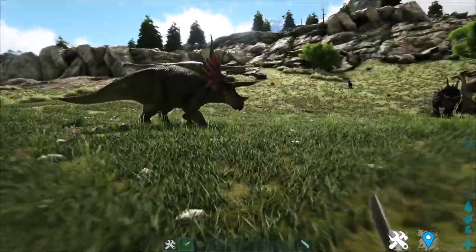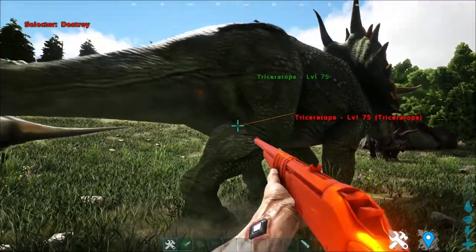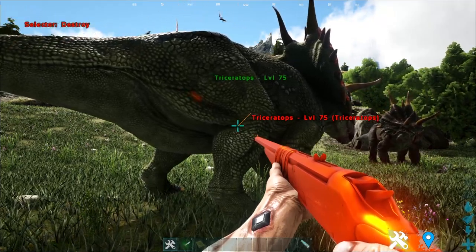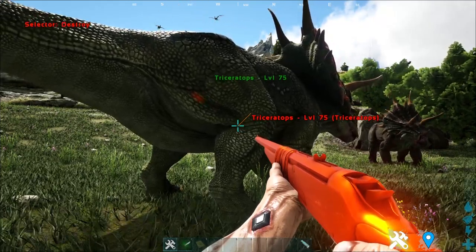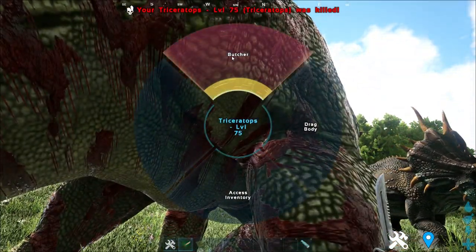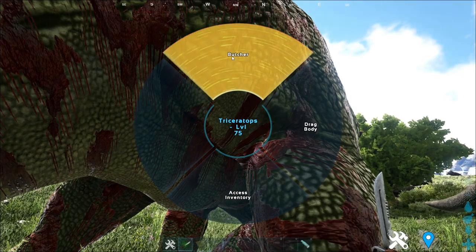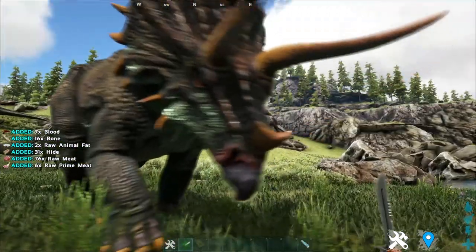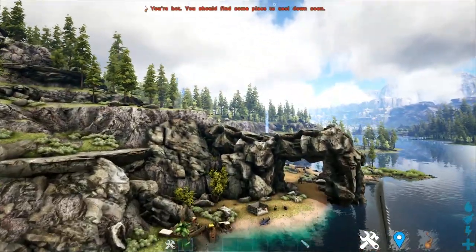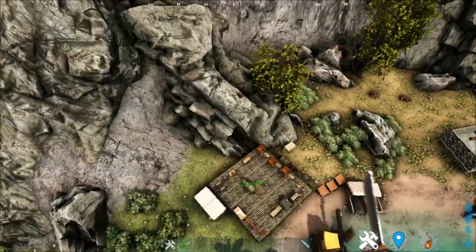Now, you might be wondering — what if a tamed creature dies from fighting or you accidentally beat it to death, can you still butcher it? Well, you can. The dead body won't go to waste. All creatures will give blood, bones, and animal fat — all will have the same drop items.